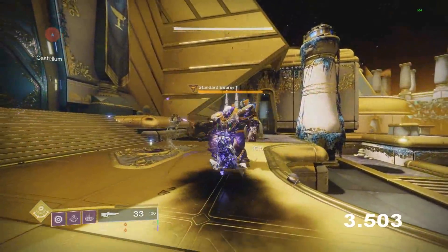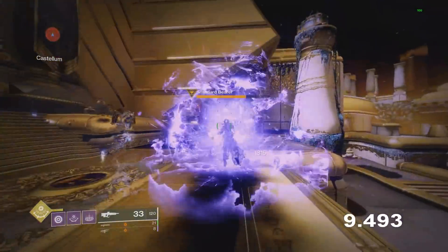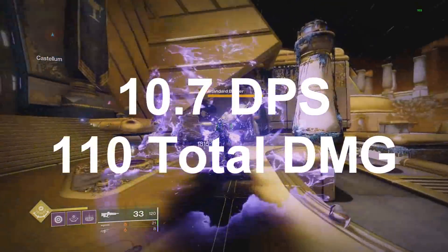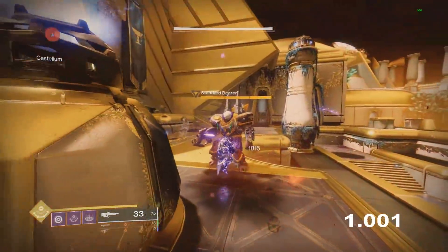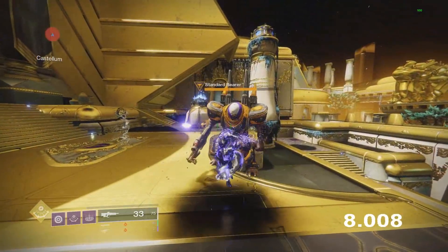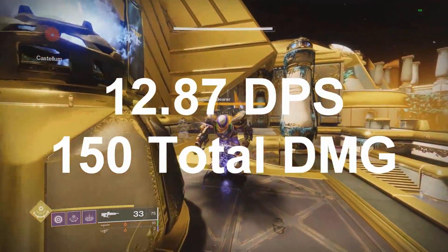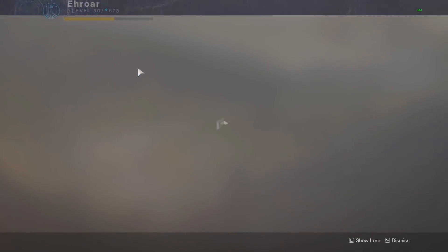The new Voidwalker super Nova Warp is a weird subclass but it's actually not bad. There are two ways to use it. Just clicking the button as fast as possible without charging lasts over 10 seconds and does roughly 110 total damage — 10.7 damage per second. But charging it doubles your damage and also prolongs the super duration, raising total damage to around 150 — definitely the way to go for total damage.